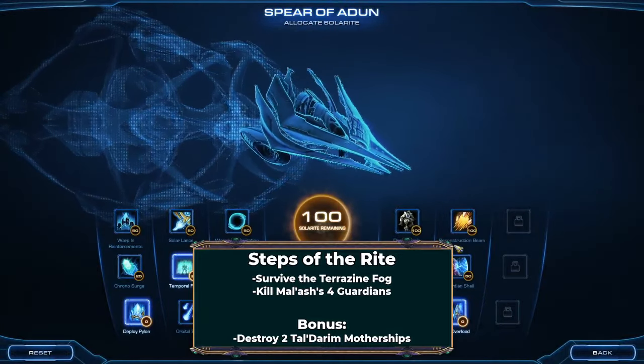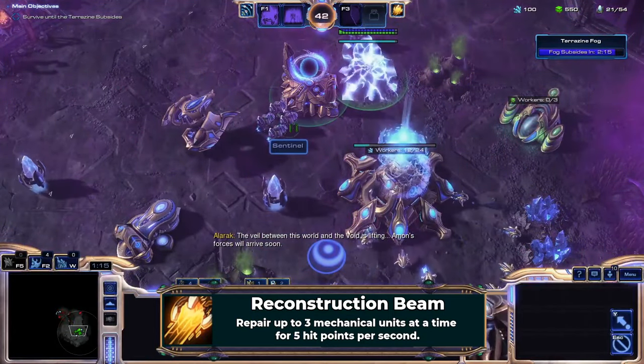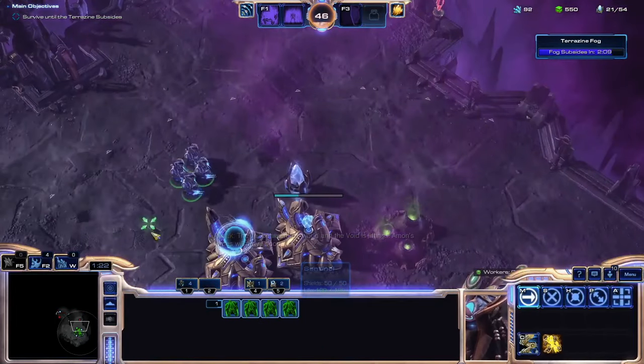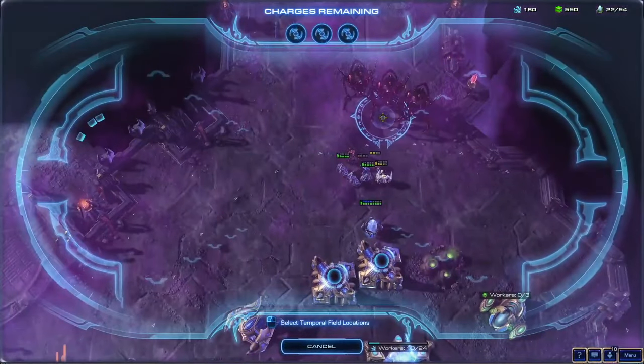Heading to Slayn, I unlock the final passive ability for the run: Repair Beam. Its HP restoration only works on robotic targets, meaning I'm stuck with the Sentinel forever. While the healing is significantly worse than any other healing option in the campaigns, it does mean I'll be able to go into every fight at full health, playing into the durability theme I've opted for.